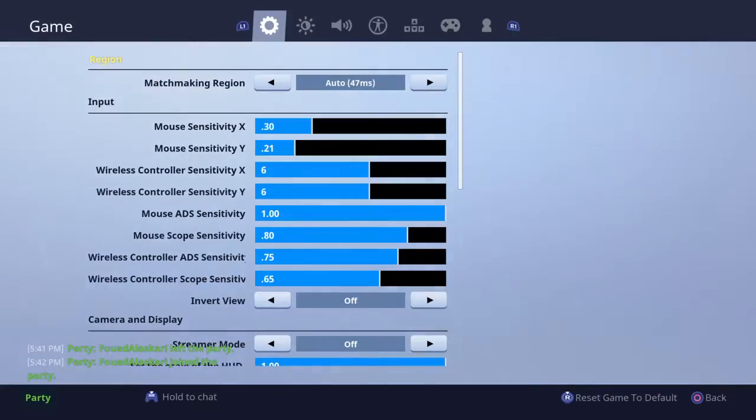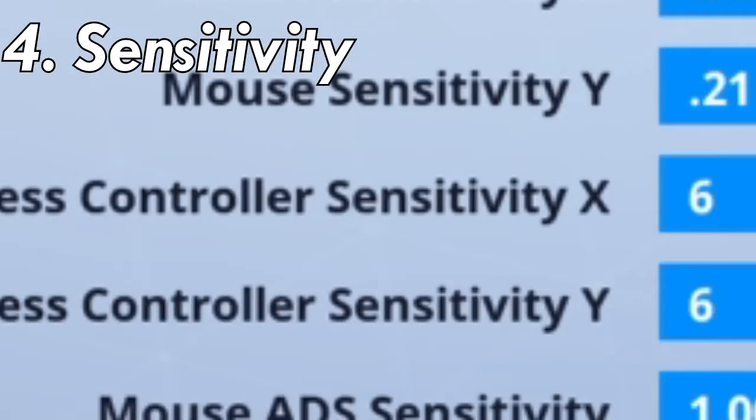Number four: if you want to build faster, higher sensitivity definitely helps. By going to your settings, you can modify the sensitivity for your X and Y axis. The faster you turn, the faster you build.